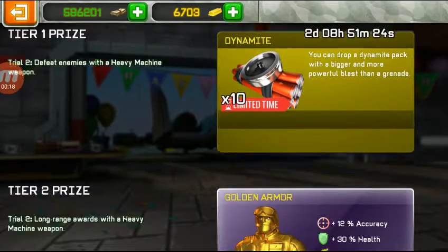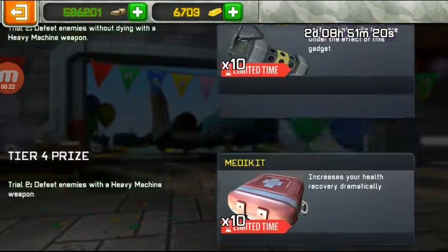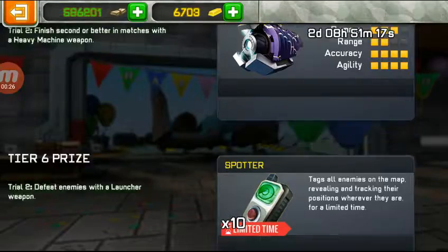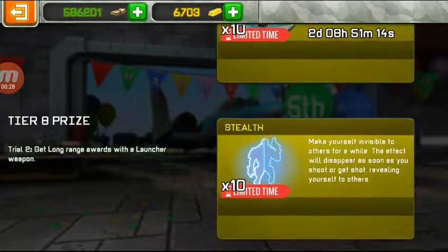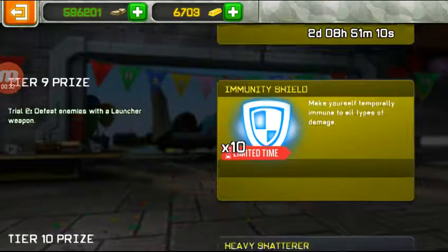So the prizes will be Dynamite, Golden Armor again, Stump Grenade, Medicaid, Plasma Punch, New Skin, Spotter, Mines, Stealth, Immunity Shield - all of the different gadgets.